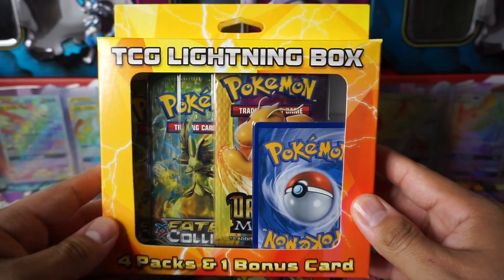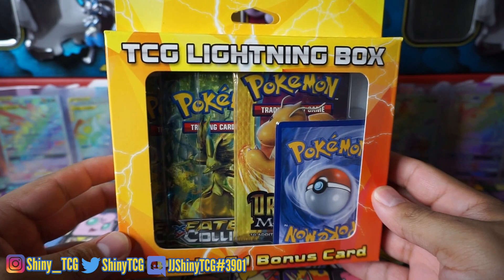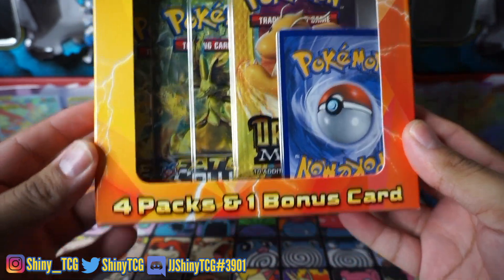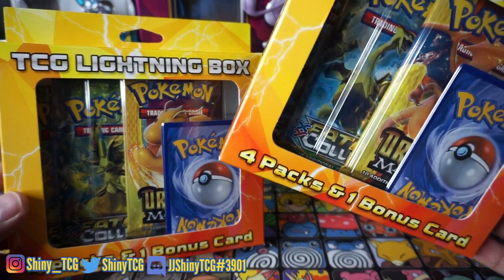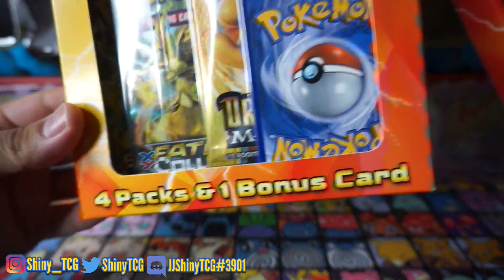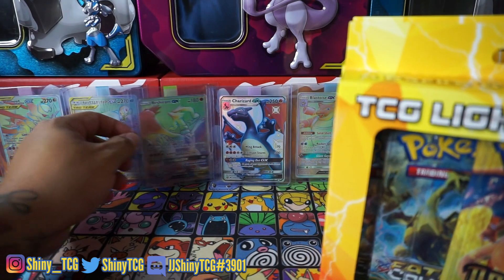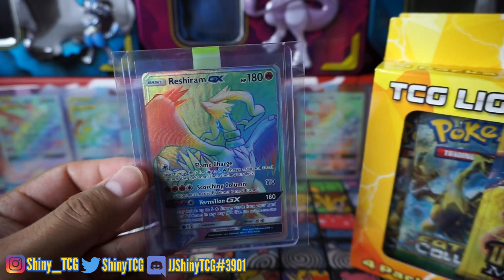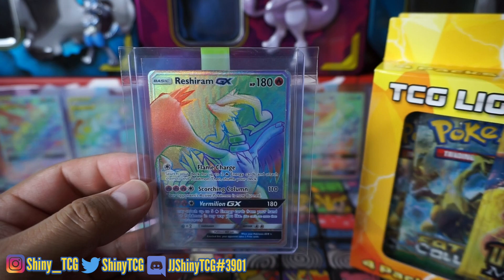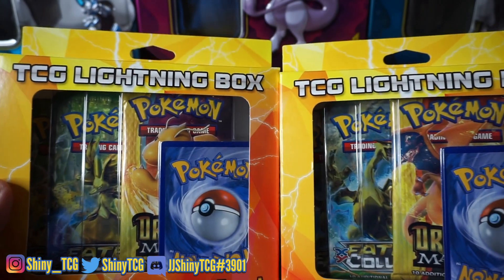What's going on guys, it's your boy Coco and your boy JJ, and we're back here at Shiny TCG with another video. Today we got these TCG lightning boxes - four packs and one bonus card. We have two of them that me and JJ are gonna be opening up. We have Dragon Majesty back there, some Fates Collide, and a mystery pack. I already forgot because I did open one of these off-camera. Actually it was on camera - we opened on Instagram live last Friday for the blast toys box giveaway, and I pulled a Reshiram GX. So I do know that these are legit - you can get some pulls out of them.